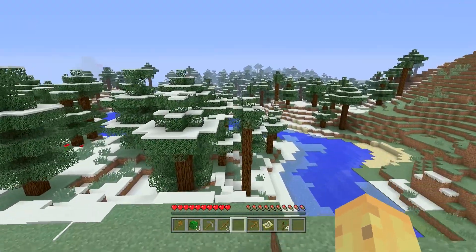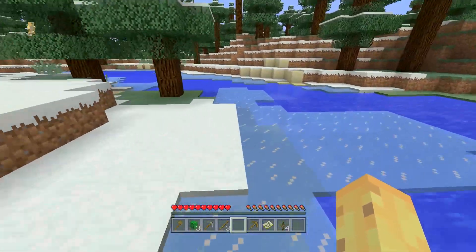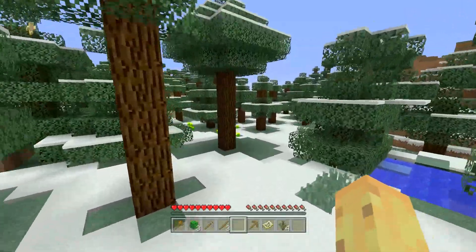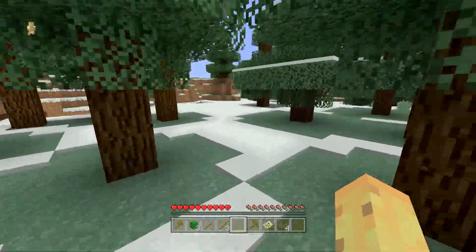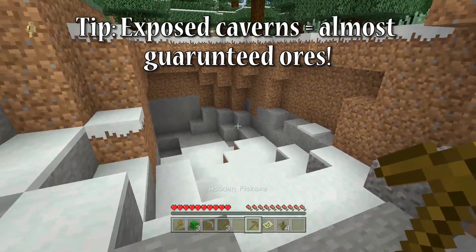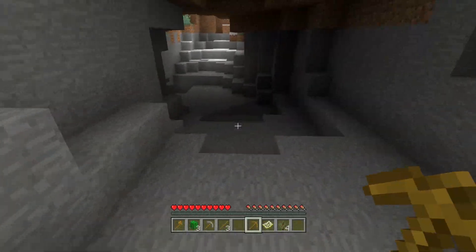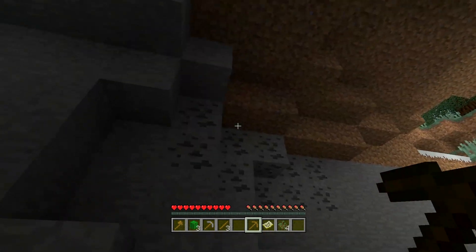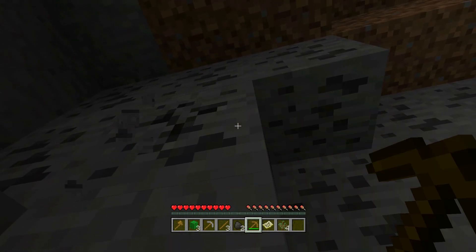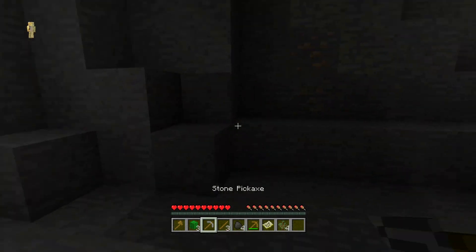This might seem like unnecessary stuff when you're starting a world, but on that potential first death — where you got ganged up on by six spiders with no armor — instead of restarting because you have no idea where your stuff is, you can just follow the marker back. While you're heading out, there are three things to look out for: food, sheep, and coal. If you find an exposed cavern, search it for coal — it's essential for your first night so you can make torches and explore caves.